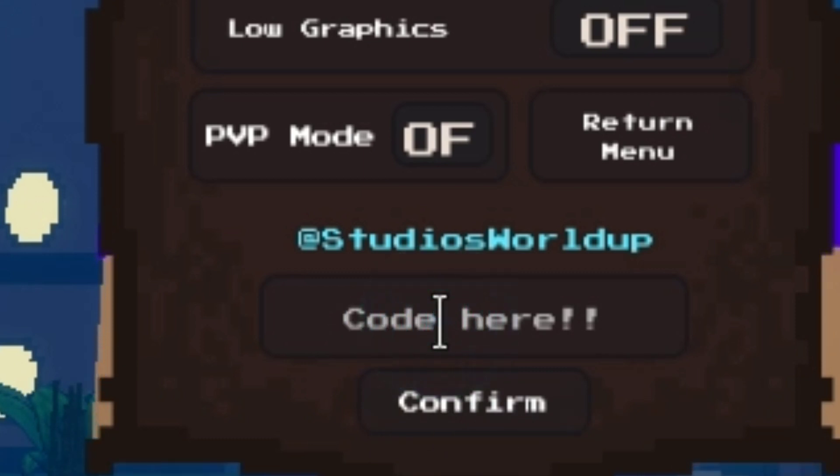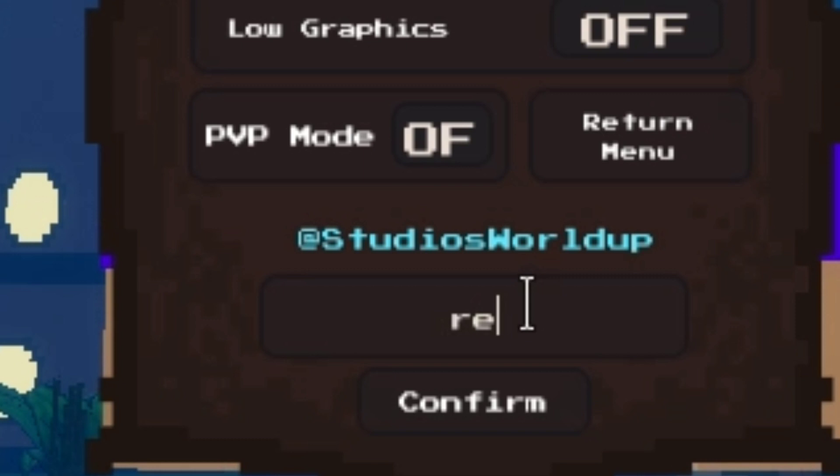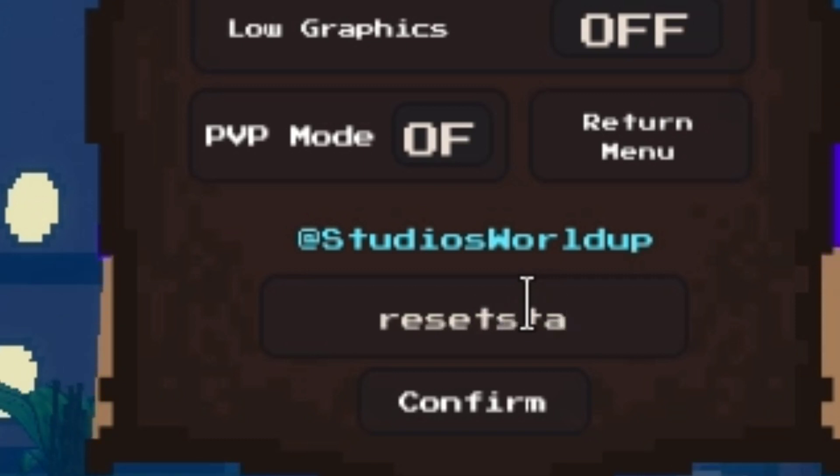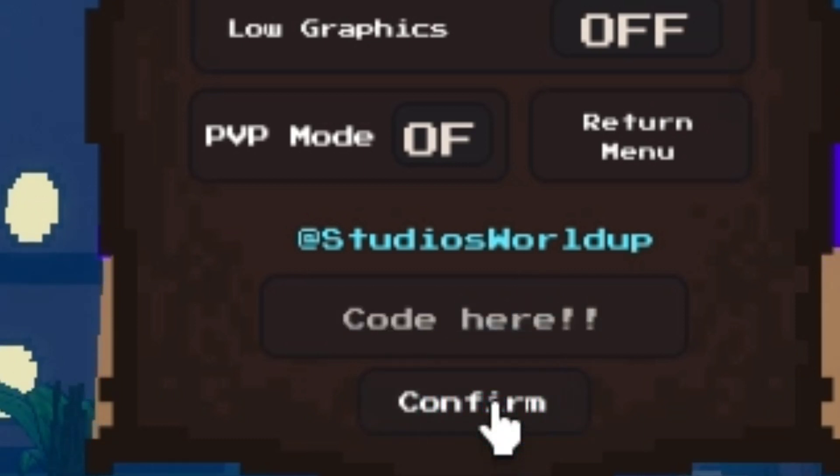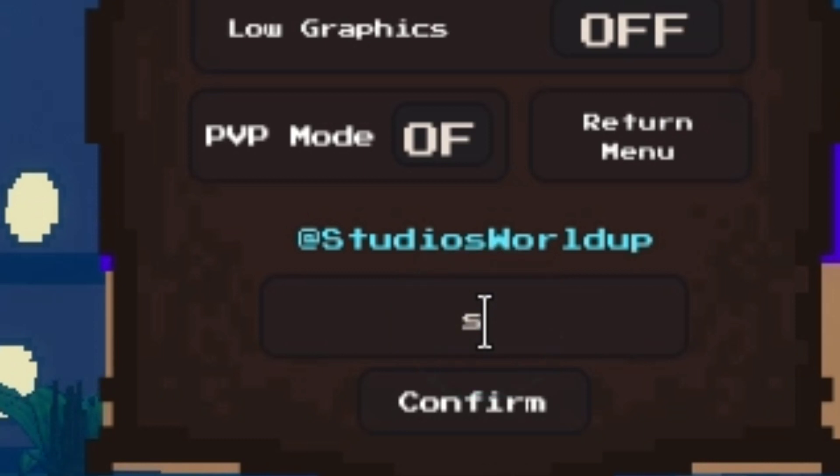We have another code that is also for resetting stats. I'm again telling you: don't use this code when you are new — save it for later. I don't know if this code expires or not, but you don't need it right now.